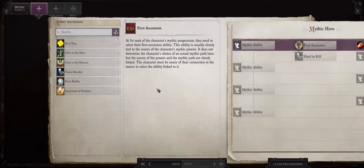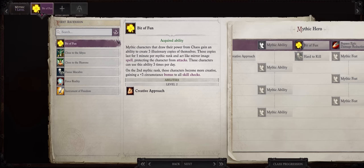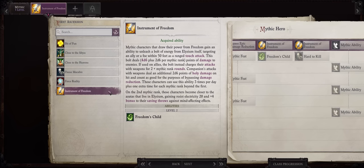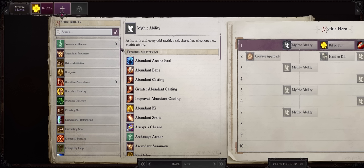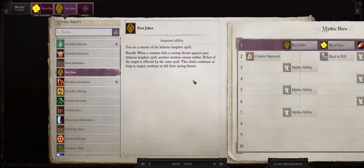Alright, now let us cover Mythic Progression for our Succubus Enchantress. Amusingly enough, Close to the Abyss is rather poor for spellcasters. You can go with a bit of fun — as this character has a lot of skills, this will increase all of them by a plus three very rare circumstance bonus. On the other hand you can also go with Instrument of Freedom to empower your allies with holy damage on hit, and Close to the Heavens for the very useful healing ray it grants you. Now for your first Mythic Ability: Best Jokes. It will make your Hideous Laughter spell keep on hitting enemies until one succeeds on the save — it can really help in the early and mid game.